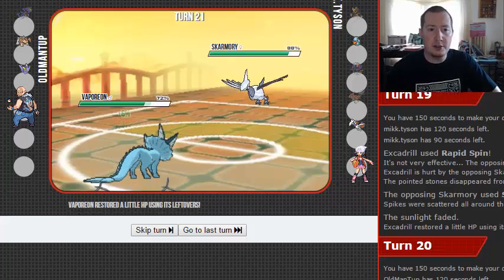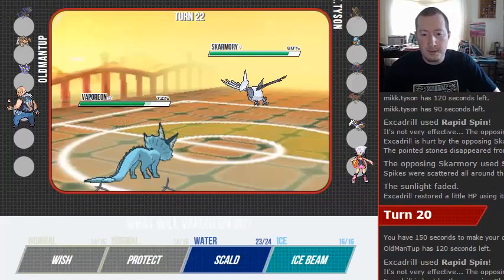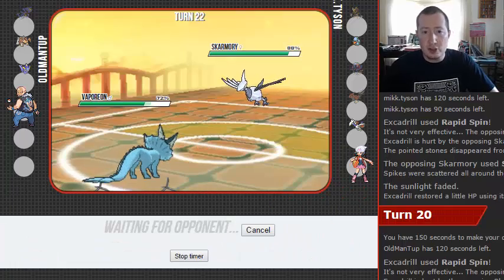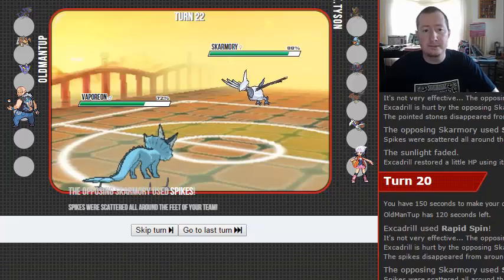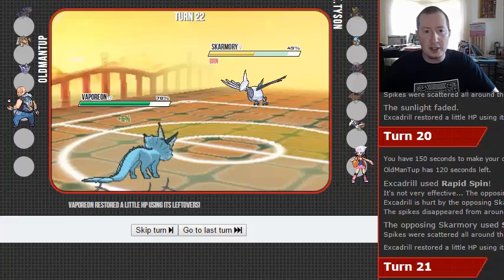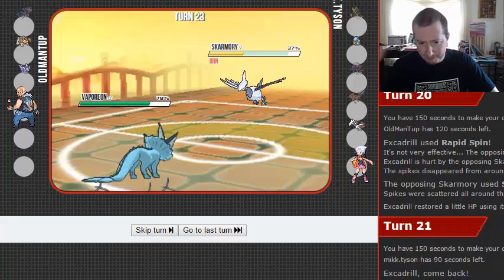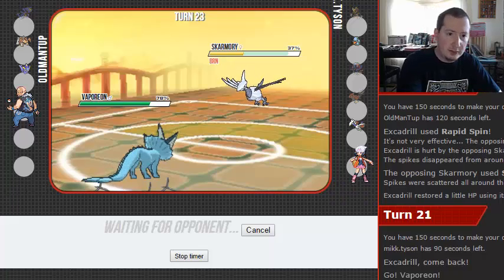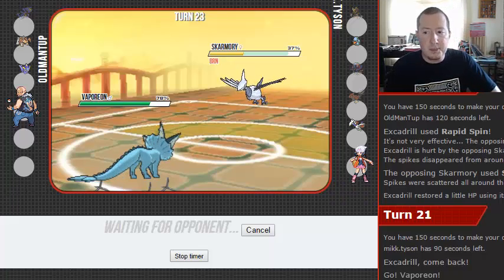I wonder if he's trying to get me into Brave Bird range. I mean, that's resisted, so I don't understand. What we need to do is get a Scald burn on this thing. He's got three layers of Spikes up — we got the burn — there's our residual damage. GG. So we're going to set up a Wish here. This battle is taking a lot longer than I thought — we're only 23 turns in.